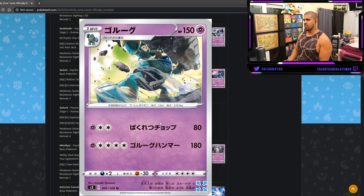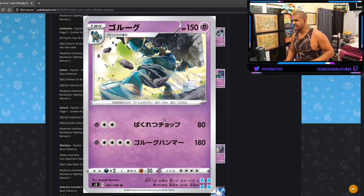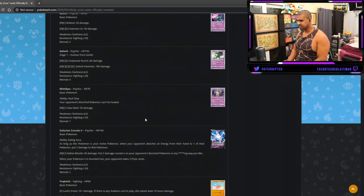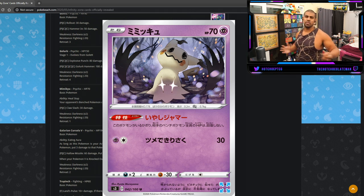Gothitelle has some sick artwork — holding up the world — but the card is terrible. Mimikyu, though, is interesting: it has an ability where your opponent's Bench Pokemon can't be healed. That stops Hyper Potion and, importantly, I think it stops Mallow & Lana — because Mallow & Lana has you switch your active to the Bench first and then heal. As more Vmaxes come out, the tanky turtle playstyle becomes more viable, and Mallow & Lana keeps that alive. Mimikyu stops that — really good card.